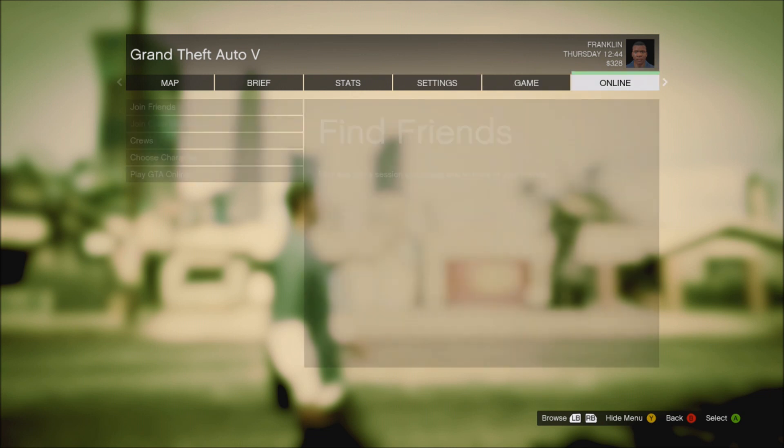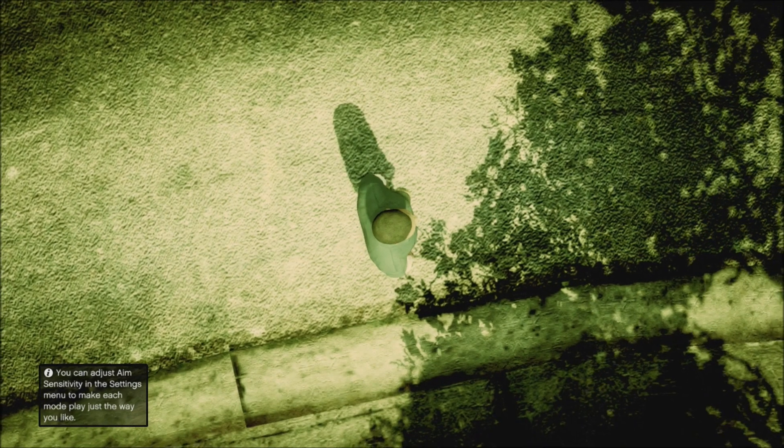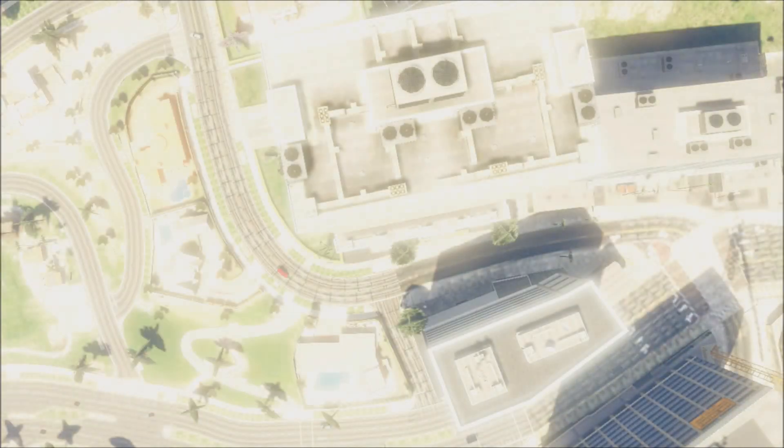So you're not actually spending any money. Just go back to online and go to a regular session or invite-only session — it doesn't really matter. Once you're back in GTA 5 Online, as you can see here, I'm about to teleport into my garage and my VACA will be there.